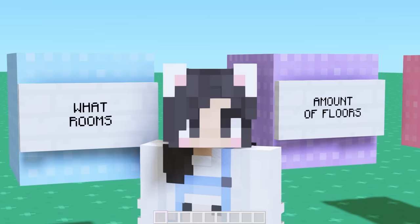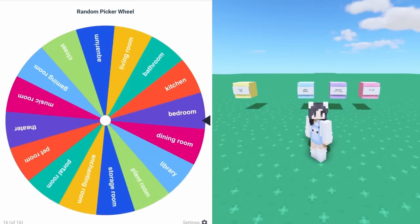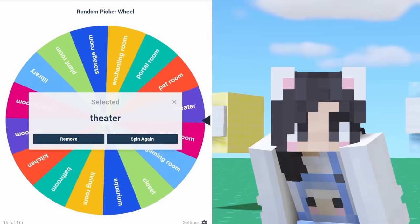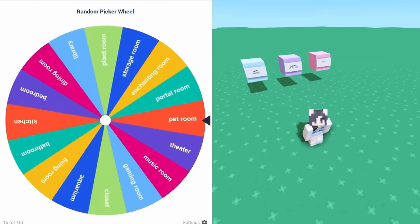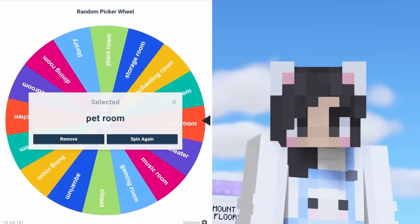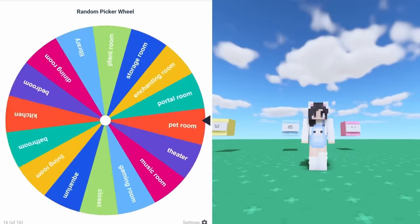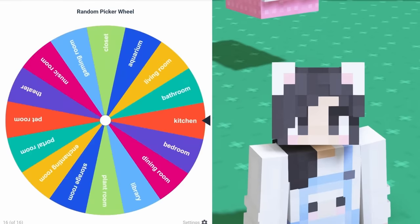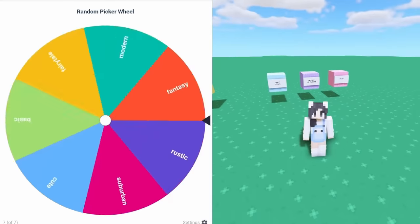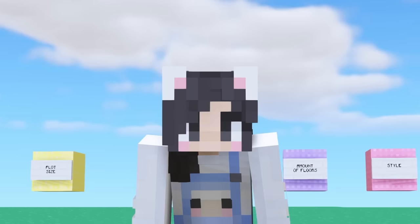Let's see what each room will be. Room number one is a kitchen. Room number two is a closet. Room number three, we're gonna get an aquarium. Room number four is a theater. Number five is a storage room. Number six is a bathroom. Room number seven is a pet room. Room number eight is a bedroom. Room number nine is a dining room. And room number ten is a living room. This house is gonna have one floor and the style is gonna be cute. We're building a cute one-floor home with 10 rooms and all the colors.